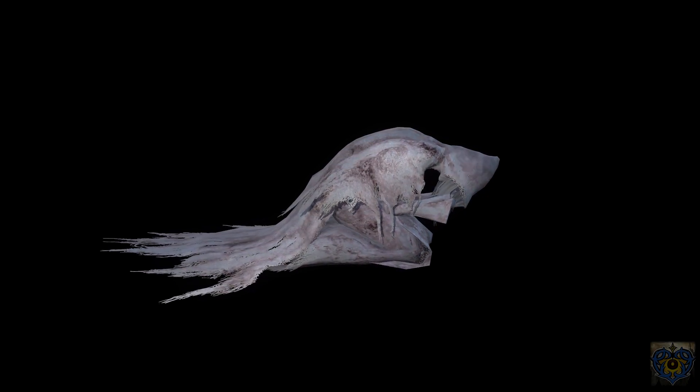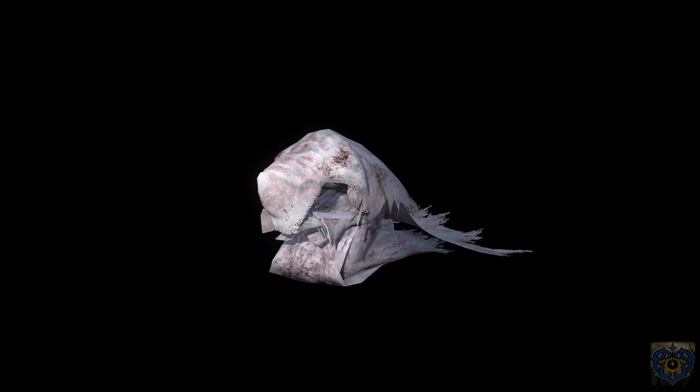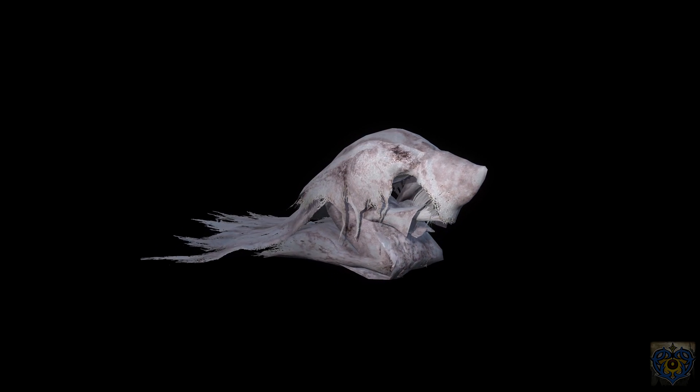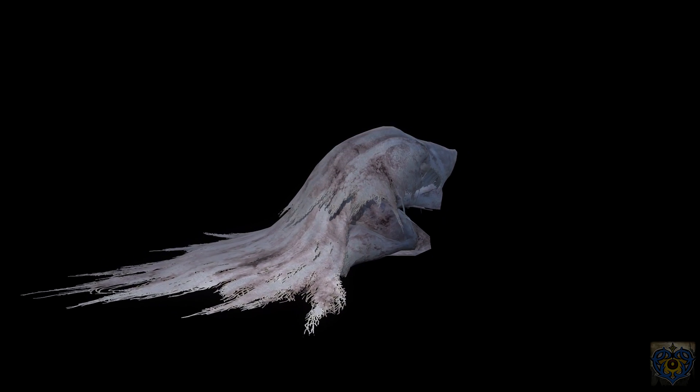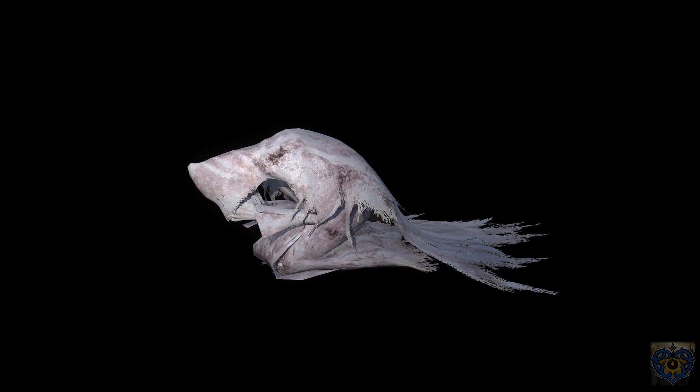So first of all, this is Vikar Amelia's model which you see from far away when entering the room. It is an object and it is really hard to see her looks in this. So I researched the cutscene data to see which models point to Vikar Amelia and I finally found a normal T-pose model — and I was a bit shocked.